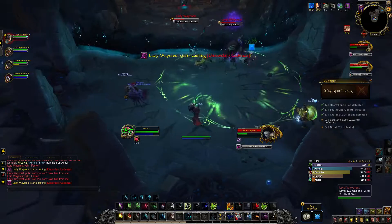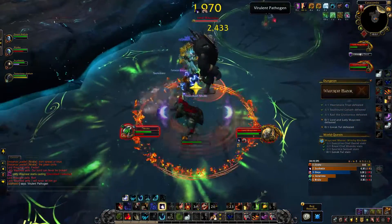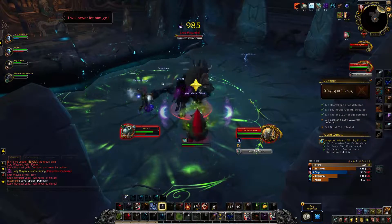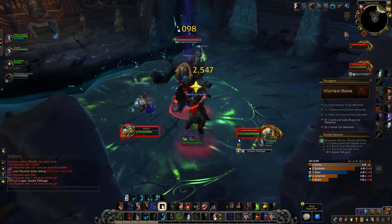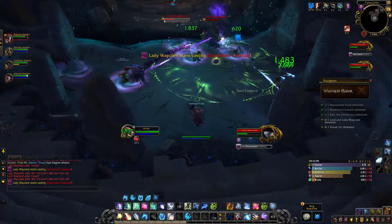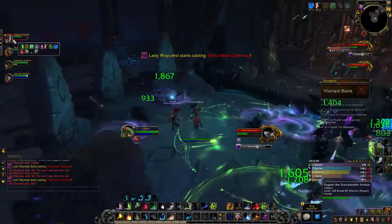So if you are affected by this debuff, you want to move away from other party members. Lady Waycrest will continuously heal Lord Waycrest to full, giving him a stacking damage and haste buff so his abilities hit harder over time. While fighting Lord Waycrest, Lady Waycrest will occasionally spawn multiple purple swirls on the ground — make sure to avoid these or you'll take shadow damage.